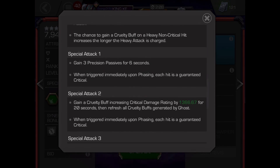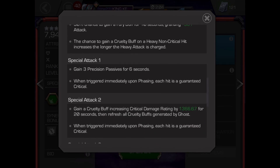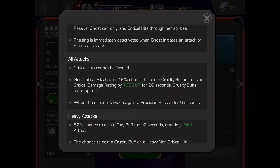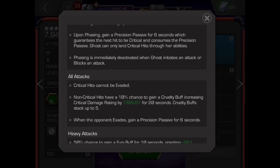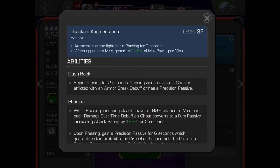Whilst using a heavy attack, Ghost has a 50% chance to gain a fury buff. When phasing, Ghost will shrug off 90% of damage over time debuffs. If Ghost phases and then instantly uses a special attack, all hits will be critical hits.